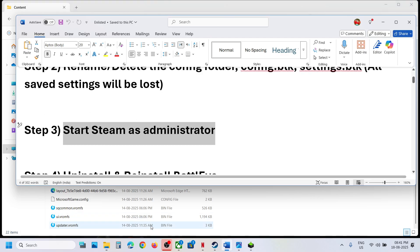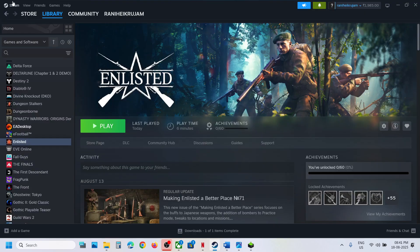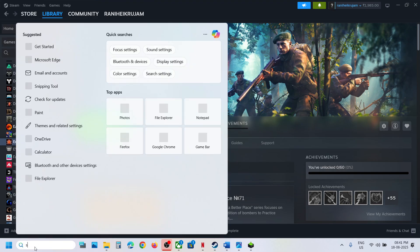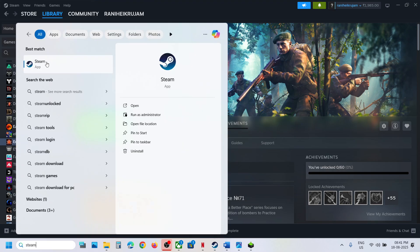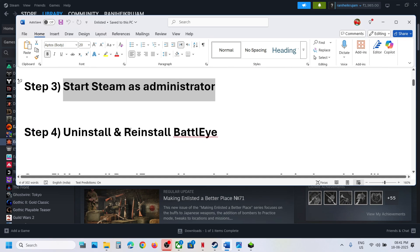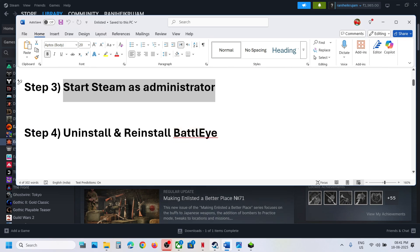The next step is to start Steam as an Administrator. Close Steam — go to Steam and exit — then type 'Steam' in the Windows search box, right-click Steam, click Run as Administrator, and then launch the game.